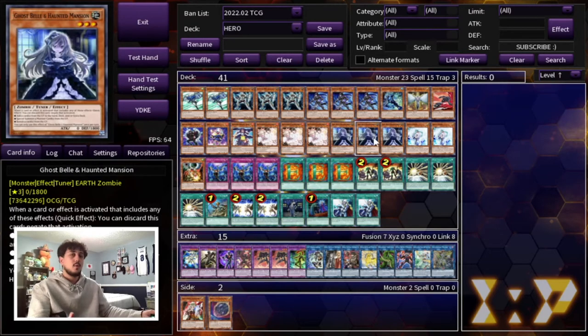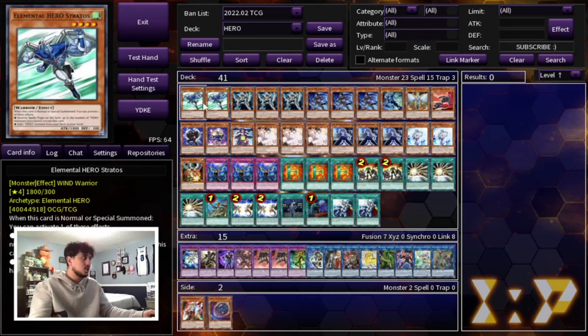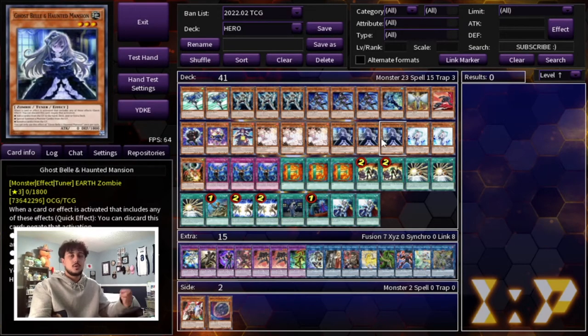You might be thinking Ghost Ogre is a little better this format, or your locals likes to play specific hand traps — keep that in mind when you're building this deck. This is how I think the deck should be built in terms of a framework, but the hand traps specifically can be adjusted based on your needs or where the format evolves. If you're watching this video three to four months after I posted it and the format is different, just switch the hand traps to whatever is relevant for that format.